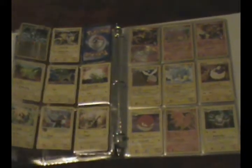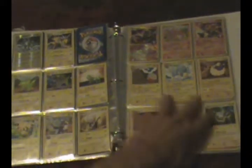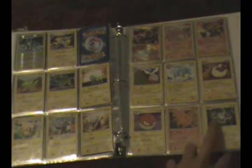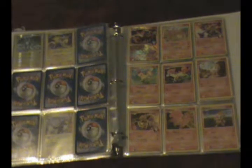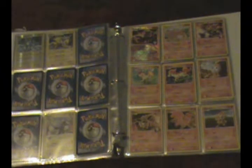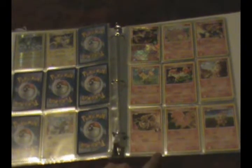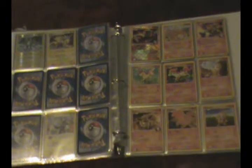Magneton over there. I recently bought only one HeartGold SoulSilver pack, and I pulled this Ampharos — the Great, I forgot what it's called exactly — but I pulled some good cards. They're either in here, already traded, or in my decks.